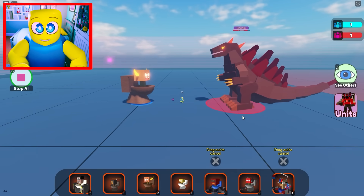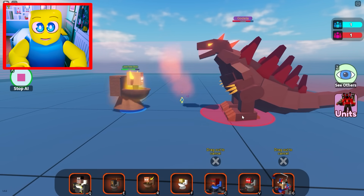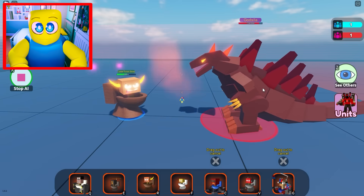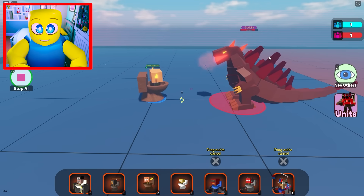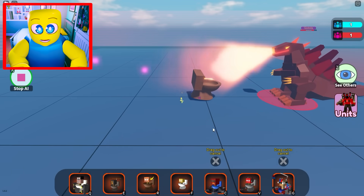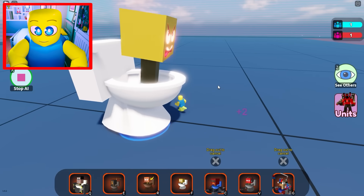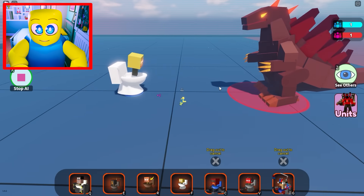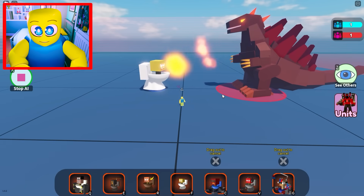Let's send in the Laser Toilet boss. Surely all of these guys can take down Godzilla by the time that we're done here, before he even needs to reset his HP. This is the entire Skibidi Toilet army trying to take down Godzilla. This is just the normal Big Toilet boss — I really don't think this guy is going to do too well. It's not looking good for him.